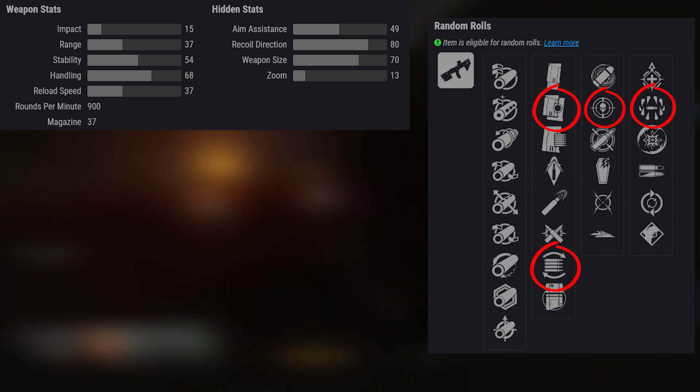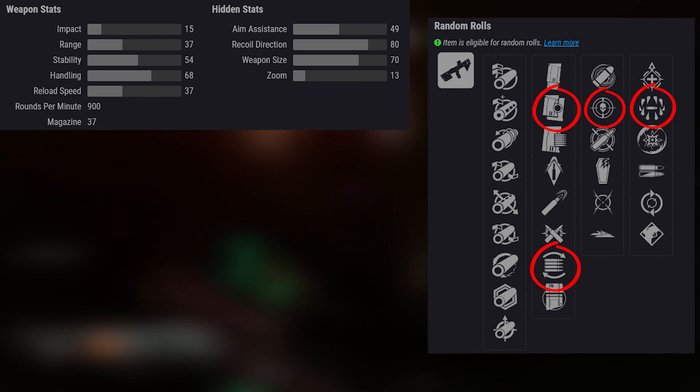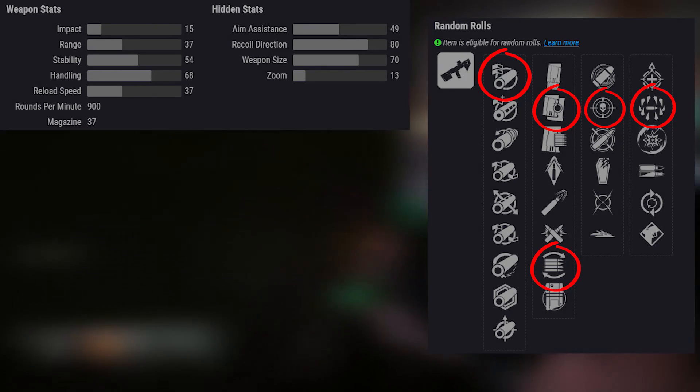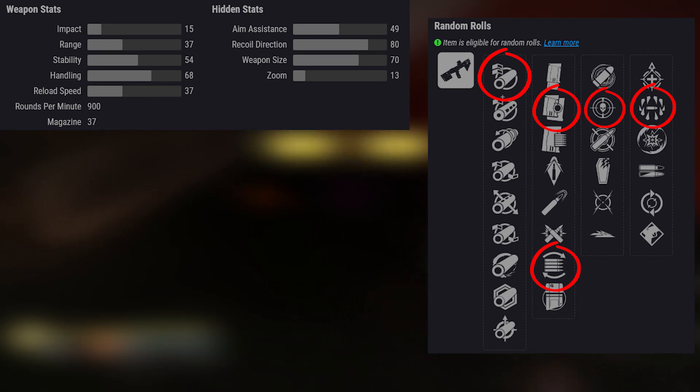So you're going to want to be in the thick of things. Now as far as barrel perks go, I did like using something like Arrowhead Break — that will max out the recoil direction, making things a little more manageable and vertical. So to me, that is the ideal roll.